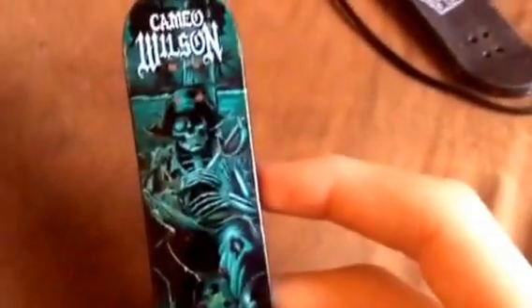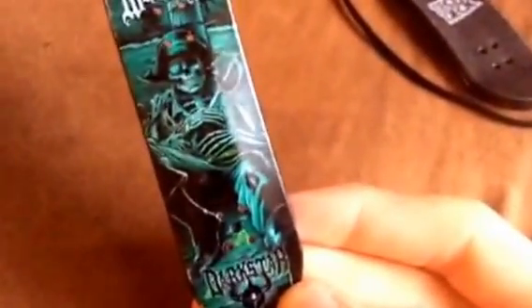The next tech deck is Cameo Wilson - I'm pretty sure I said that right. I like this one. It's just a pirate skeleton with a sword stabbed to his chest - I think he's on a pirate boat as you saw in the background. It's just Dark Star obviously. Okay, and the last one is another Cameo Wilson. This one is a broken down jet falling from the sky with a skeleton dude in there. I put one sticker on there - it has a triangle Dark Star.